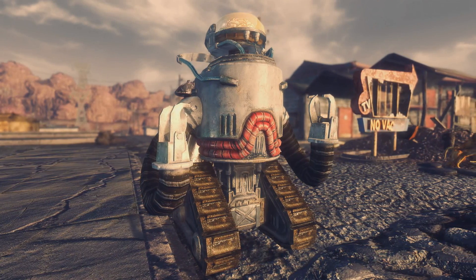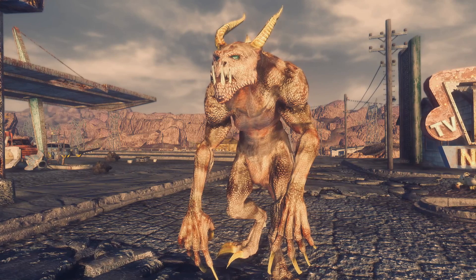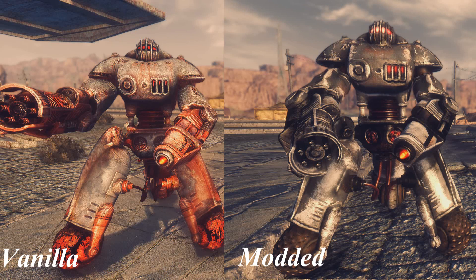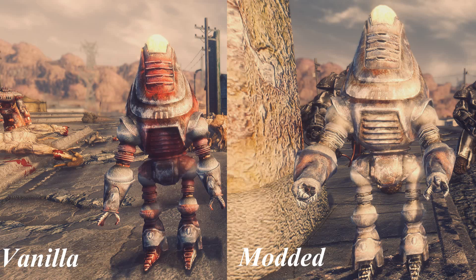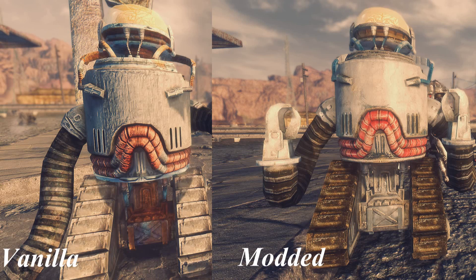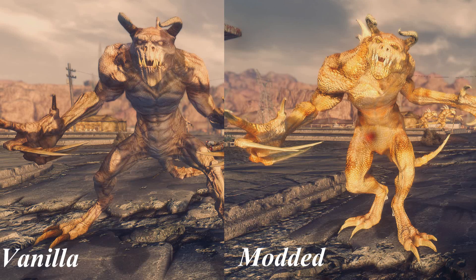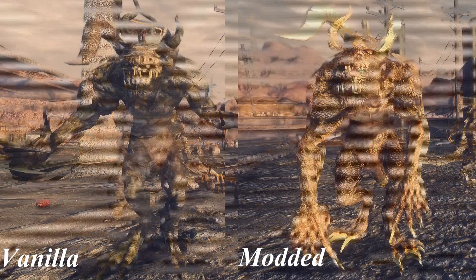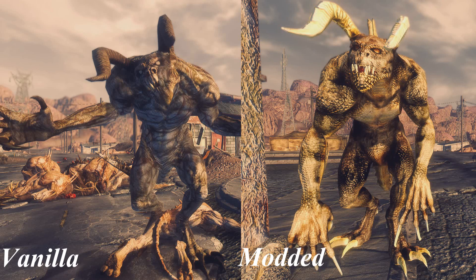As you can see, all of these new textures look amazing — they fit in the game, they're kinda rusty but still look very good. My favorite retexture is probably the one for the Robots, which includes all the basic types like Securitron, Protectron, Robobrain, and the Securitrons at Mr. House's place. My second favorite is the Dead Claw retexture pack — I haven't seen many of those and it definitely looks great. The pack includes Alpha Male, Mothers, Young Dead Claws, Blind Dead Claws, and regular Dead Claws.